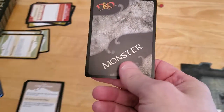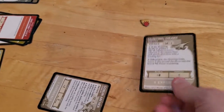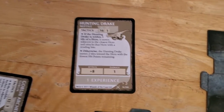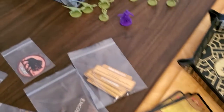This is a monster card. Let's see what we get — Hunting Drake. Armor class of 14, plus 8 on the attack, 1 damage. So something that looks like a little dinosaur.